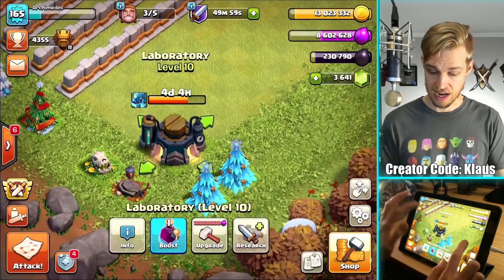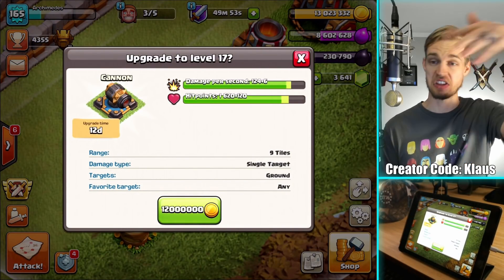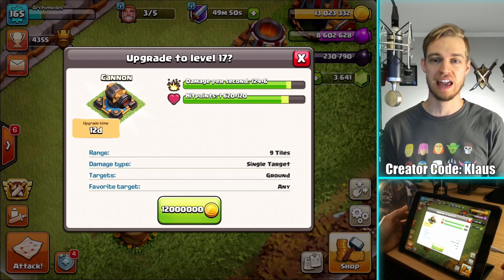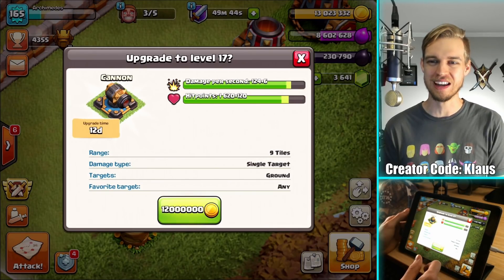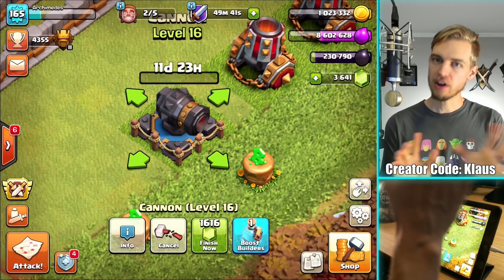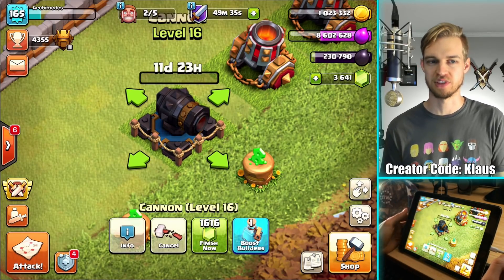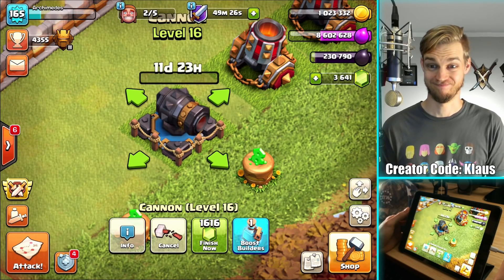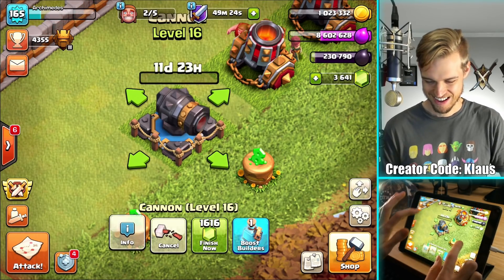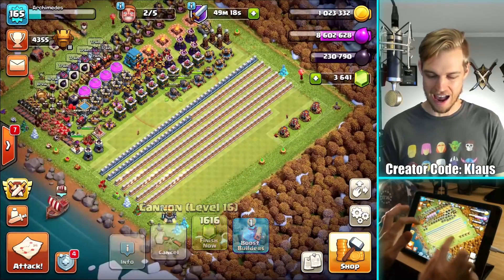Now I guess the last thing I want to do is finish off the final cannon. This is the moment I've been waiting on forever — I feel like I've been working on cannons for a lifetime. 12-day upgrade, 12 million gold — three, two, one, bam. I have to be very careful now: if I accidentally miss the upgrade button, you guys will know. I can't hide from you anymore — you're going to know everything. Kind of scary! Final cannon is done — let's move it across the map. That is absolutely amazing.